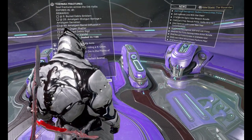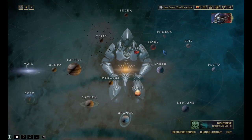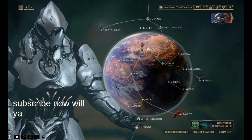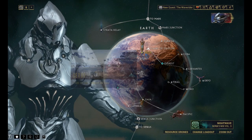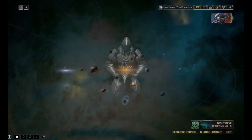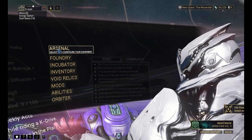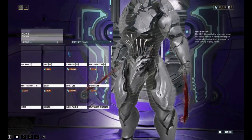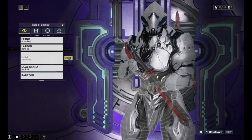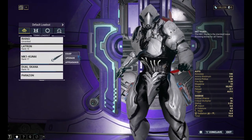Hey, welcome back to a brand new video. Today our Rhino got completed — I just claimed him and put him on display, so we are going to test him. I noticed previously that we didn't do the assassination mission of the War boss, so we're going to do that today. We're also going to do some bounties in Cetus. If you find this video a bit laggy, don't worry — whenever I go to Cetus it lags a bit. I built this weapon previously, and I'm going to use it.